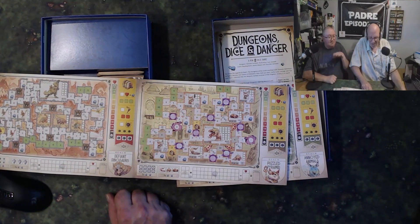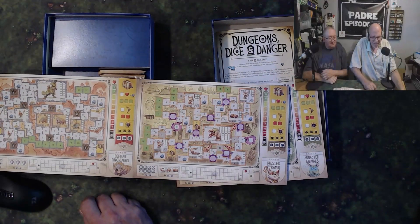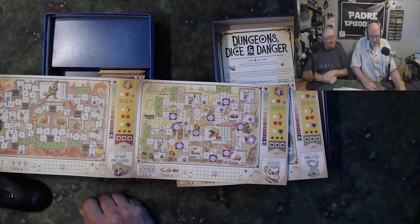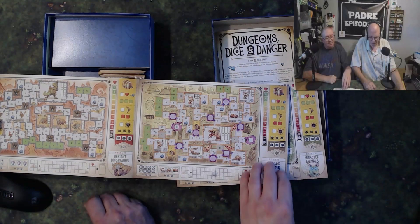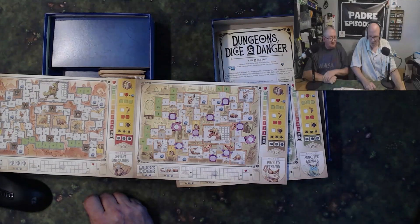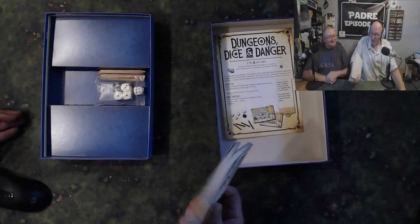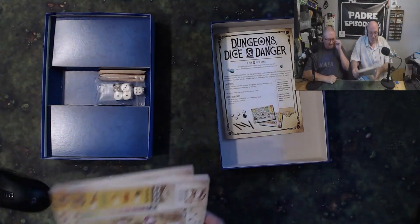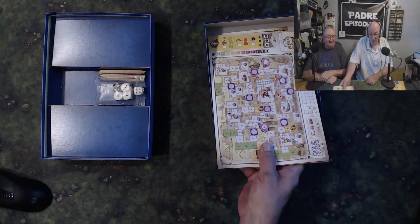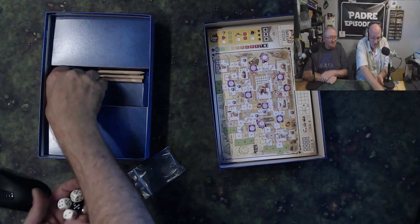Each player gets one of these dungeon pads, and to keep it fair everybody has to play on the same dungeon. There are 50 sheets in each one of these pads, so between the four dungeons you have 200 different playthroughs — that's an awful lot! And you could probably order replacement pads from Ravensburger or alea if you play all the way through.